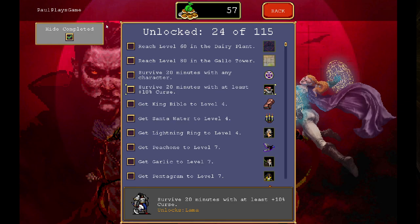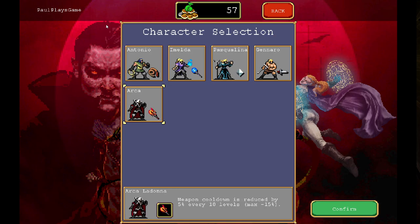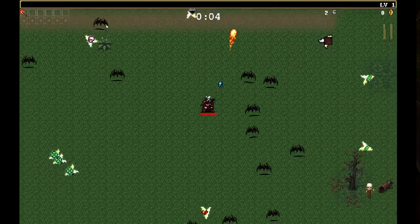Welcome back everybody to this playthrough of Vampire Survivors. In today's episode we're going to try and knock out some of these - and I'm sounding a little bit better than I was in my last recording session, still a bit throaty. We're going to go through King Bible, Santa Water, Lightning Ring, Peach, and garlic maybe. We need to get Pentagrams, we need to get to 20 minutes. We're going to do Arca, and we're going to go Mad Forest again.